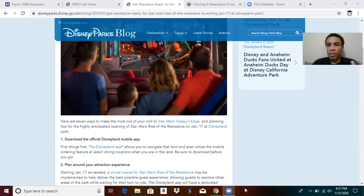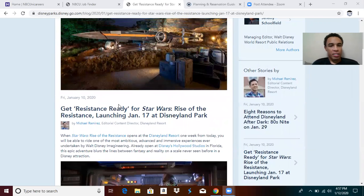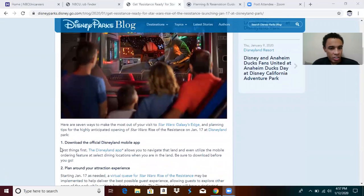For those of you who went to Galaxy's Edge at Disneyland already, you know how the virtual queue works — it basically works the same way. Disney did a blog post here that said 'Get Resistance ready for Star Wars: Rise of the Resistance launching January 17th at Disneyland Park,' and it's going to work the same way as it worked for Disney World and Galaxy's Edge earlier this summer.